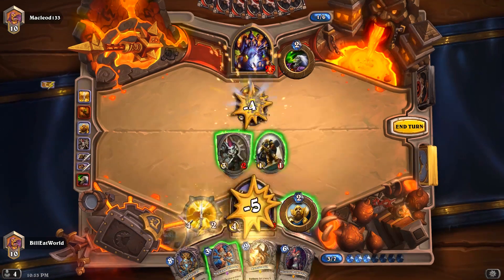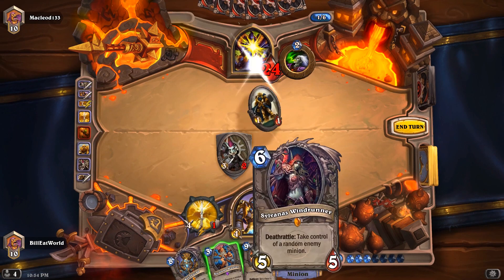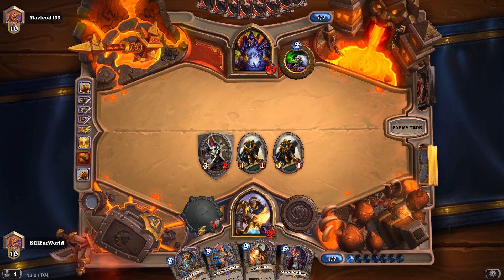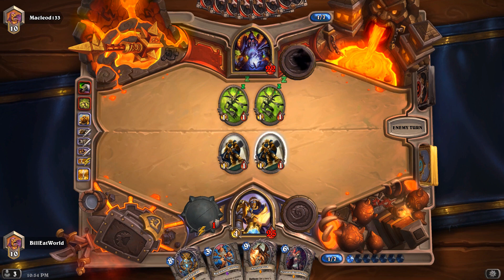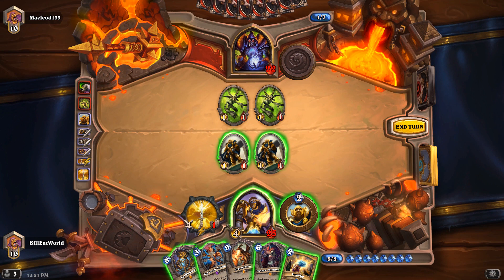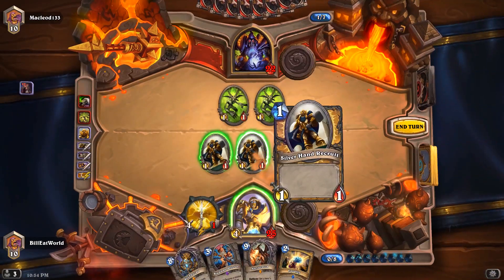Smack this guy. Unfortunately I heal up and then take damage — shame how that mechanic works. Oh no, I can't Sylvanas — completely forgot, not enough mana. I need to learn how to count. Turn 6, not turn 10. Implosion — that screws my KT up. But he's used one Dark Bomb, two Implosions, and we haven't seen an Emperor yet. So we're in pretty good shape, really. I mean I could KT now, but it's kind of like I'm just KT-ing 1-1s. So I think I'm just gonna Sylvanas — drop that, take out these guys.